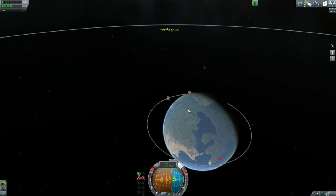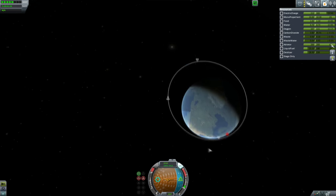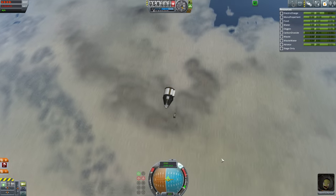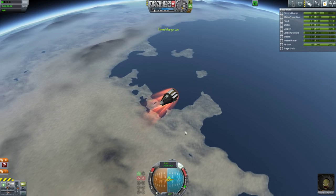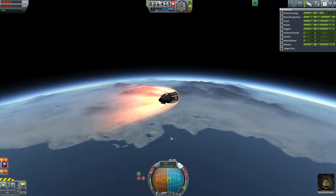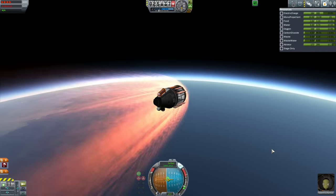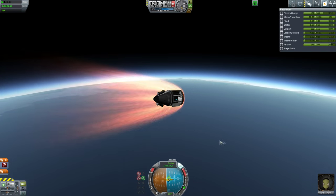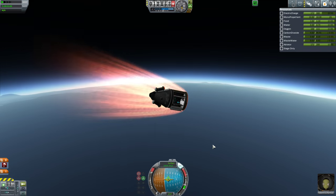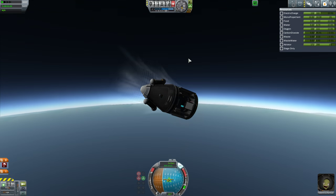Now it's time to come back — I totally forgot to do a retrograde burn, so I'm doing one now. Hopefully we get some money back for this as well, because money is good so we can buy more rockets and go to the moon. We go to the moon not because it is easy but because it is very easy — well, it's easy to get to the moon in KSP. In real life, everything about going to the moon is just really, really difficult, hence we weren't going there in like 40 years. That's depressing.